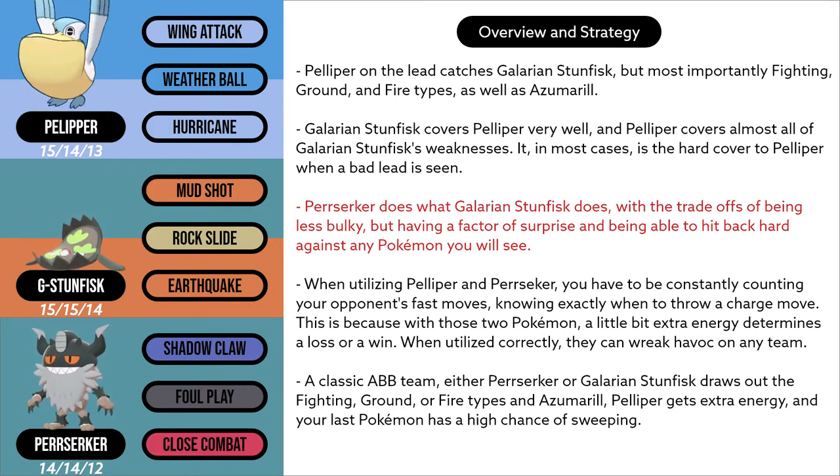With only 2 extra Shadow Claws worth of energy, it beats a lot of Pokemon that should be counters to it, like Obstagoon, Vigoroth, Scrafty, and Alolan Marowak, and even Play Rough and Ice Beam Azumarill.